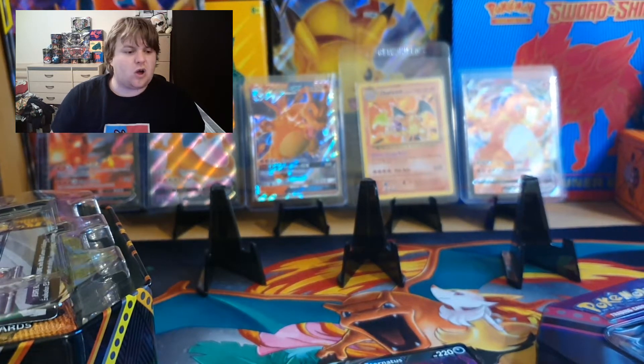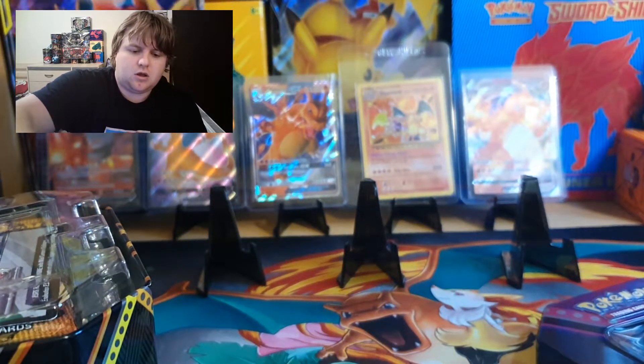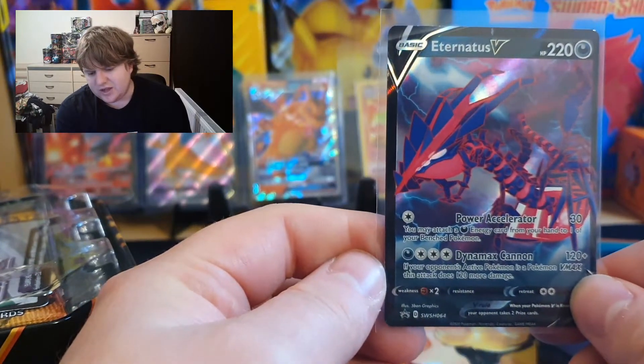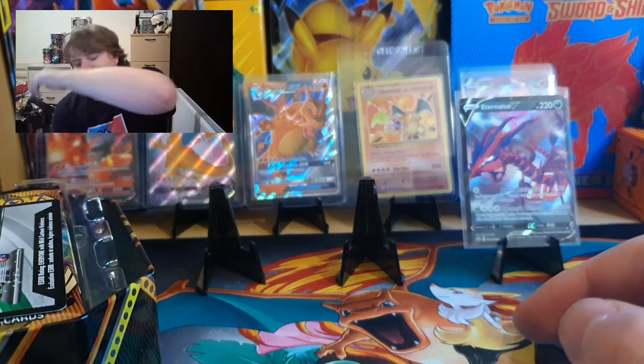I didn't even get a holo out of it — that was all I got, basically nothing. So we're going to get this bad boy in the sleeve. You've got an Internatus V — if I'm going to say that name right, I hope I am. I didn't actually look it up before I started saying it, let's find out how to say it.